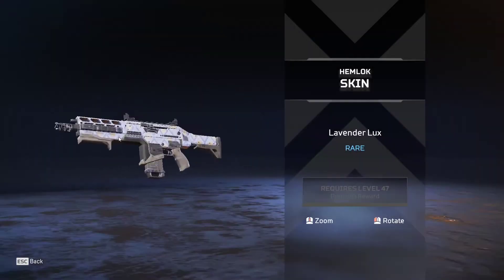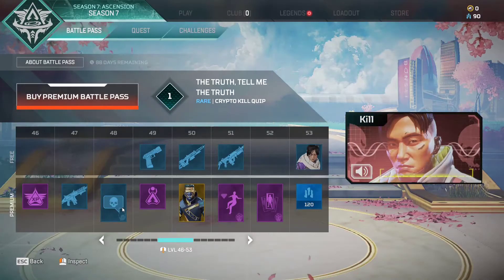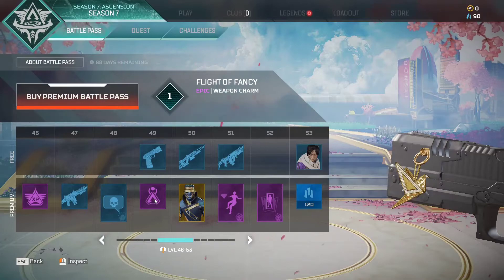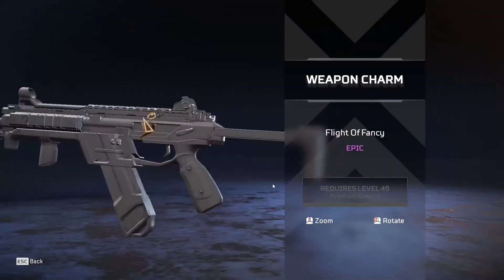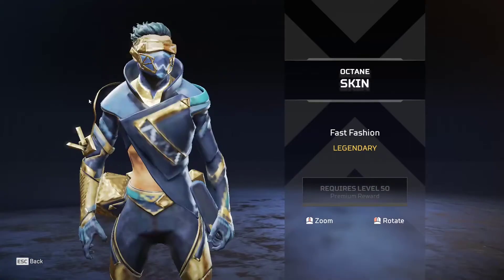You've got a Hemlock skin - very nice - 'The Truth' - Japanese I think - it's a nice weapon charm. And what's this? Oh wow, I need that - I really love Octane and I need that a lot. It doesn't have metal, it is on metal legs.